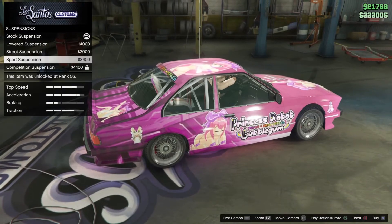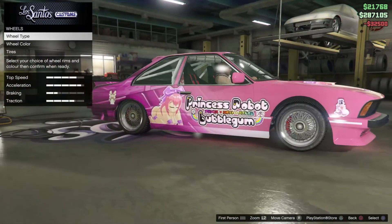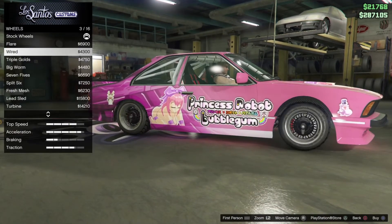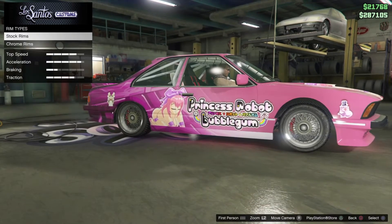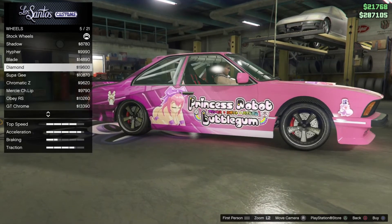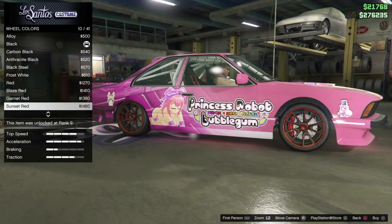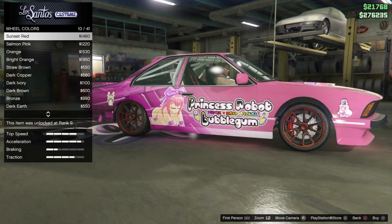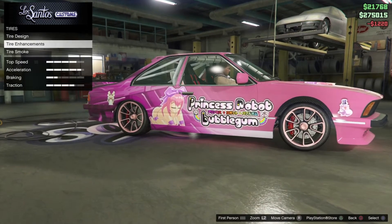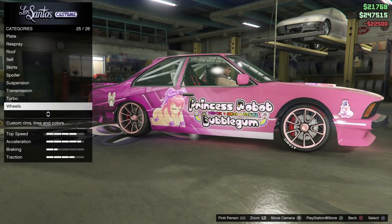Suspension — lowered street sport. Still gotta do all this stuff. Wheel type — we're gonna do a low rider. Actually, not muscle — high end. Snow, other pinks. Okay, I guess we'll get salmon pink. And sure, custom tires — $270,000. Jesus. Tire smoke — we're gonna do pink.